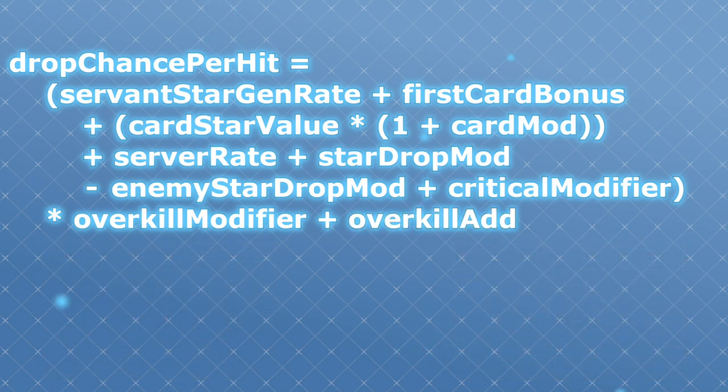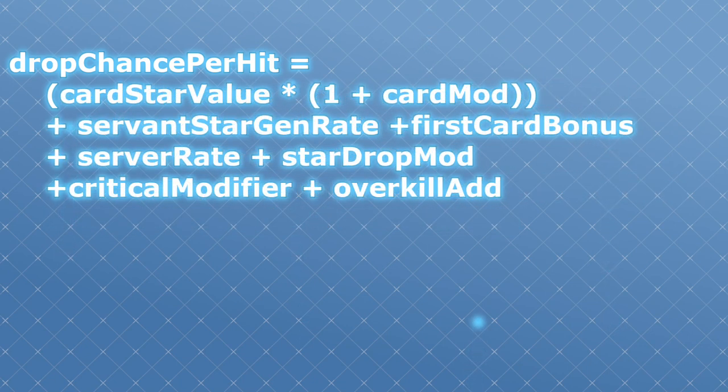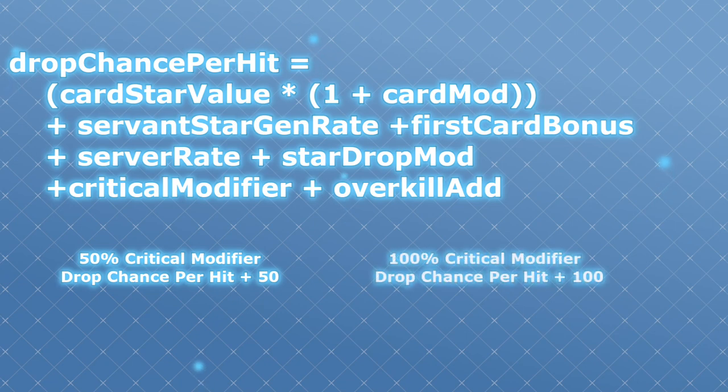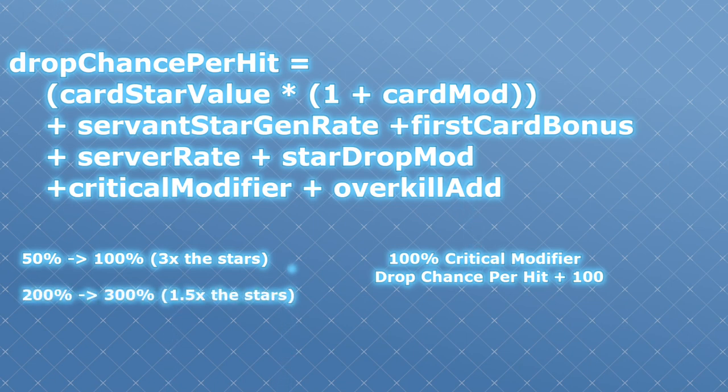Knowing all of that, let's simplify this to something a little easier to look at. A couple of things will help when it comes time to build your team compositions. The first thing worth noticing is that critical star generation rate is flat out added to the overall value. A 50% critical star generation rate buff will add 50% to the overall drop chance; a 100% buff will add 100%. This is not the same as doubling the number of critical stars — if you're only at 50% to start and you add 100%, that means an average of triple the stars. But if you're already at 200% and you add 100%, that means only 50% more stars.